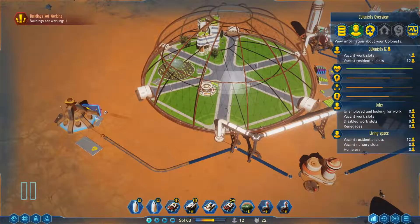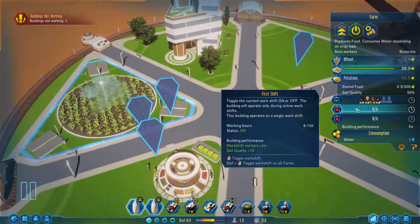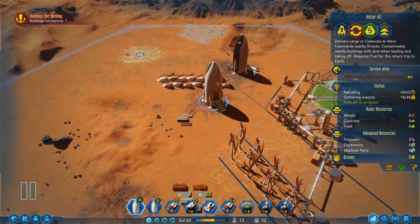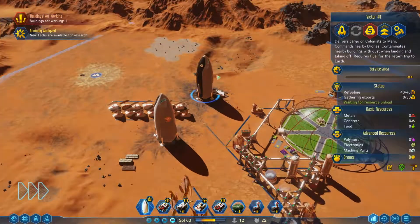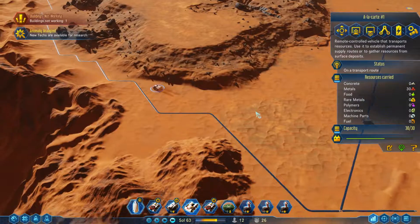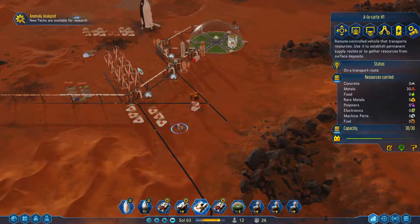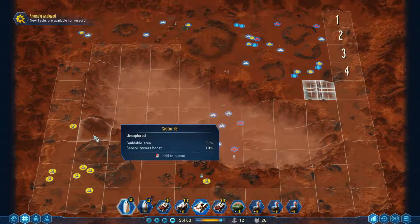We have enough work slots to maybe grab some people. You're 16 — let's go! Our la carte is full. So we send that rocket back, we're gonna grab more people. It said anomaly — I guess that's what it found.